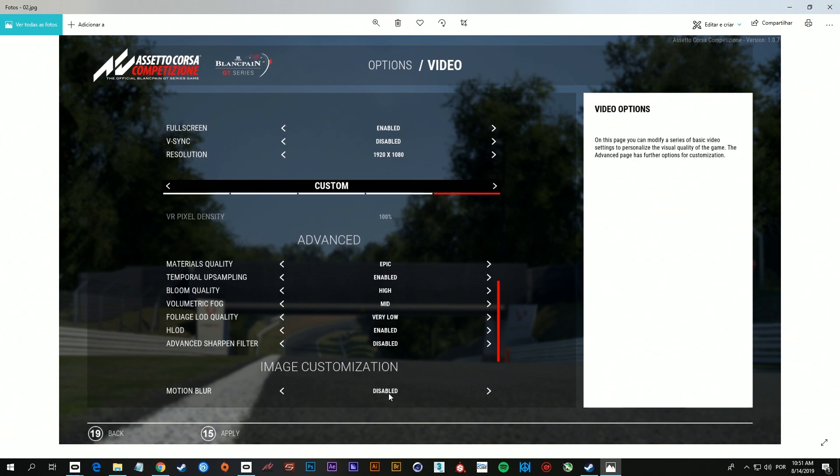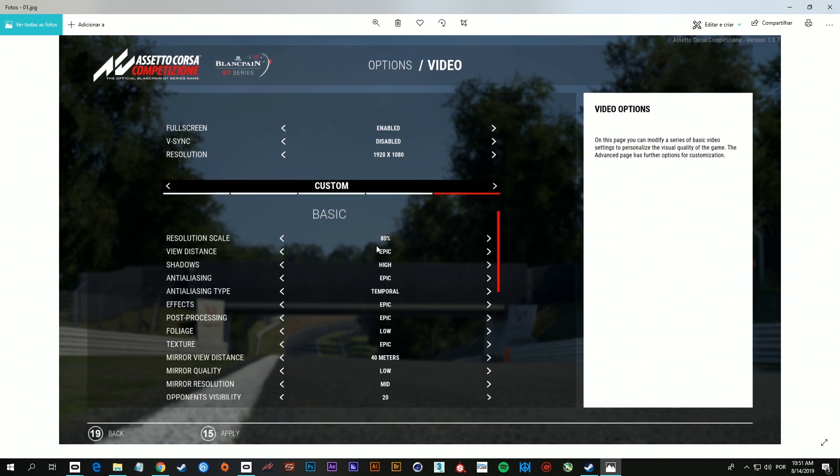Motion blur is disabled because VR doesn't work well with this. I'm gonna provide the settings in a Google Drive link for you to check and download. Remember, I'm using the 1080 Ti card with a 7700K Intel processor. There are friends of mine that are actually running the game on a 1050 Ti card with a constant or nearly constant 45 frames per second all the time.